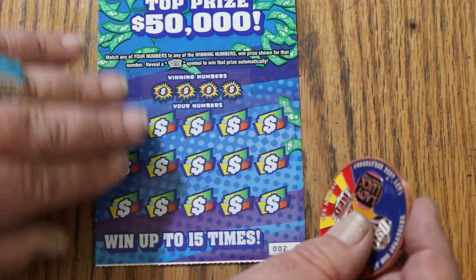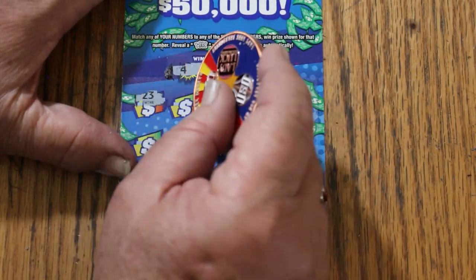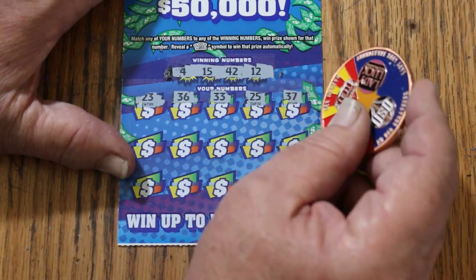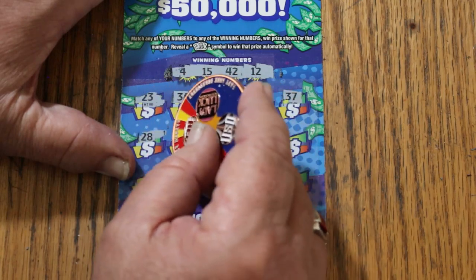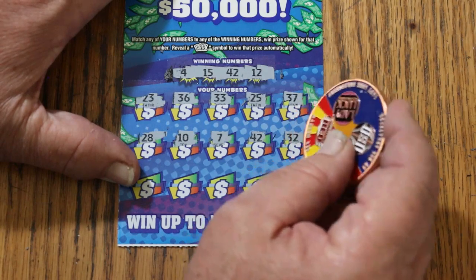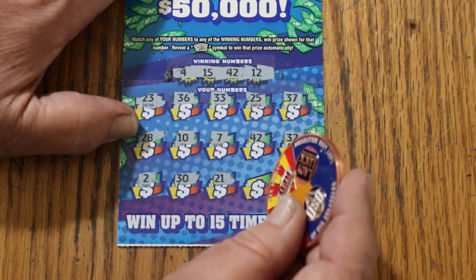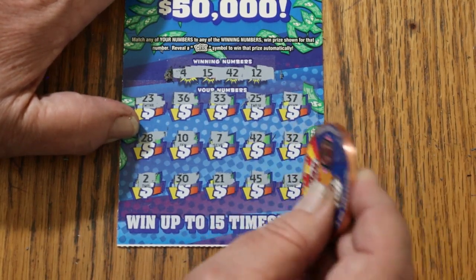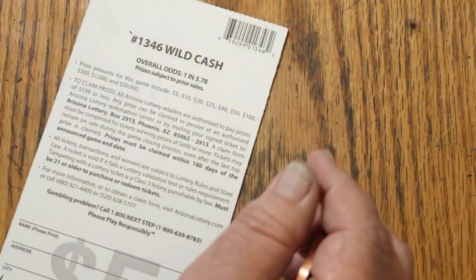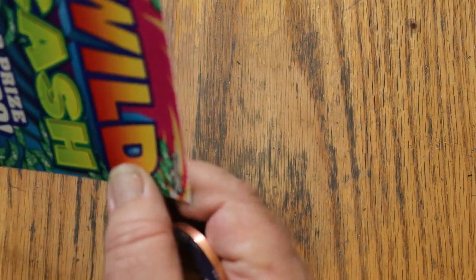Ticket 002. My numbers are 14, 15, 42, and 12. Scratching through: 23, 33, 36, 33, 25, 37, 28, 10, CJ's 7, 42 — and we have a win. Random's 32, number 2, 30, 21, 45, 13. So just the 42 here, and it is five more.